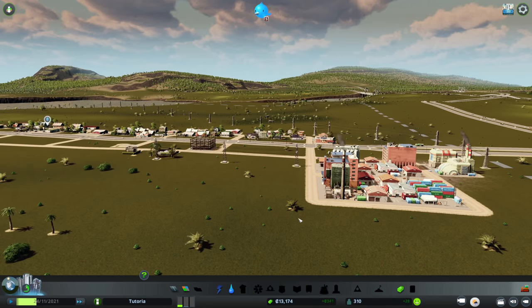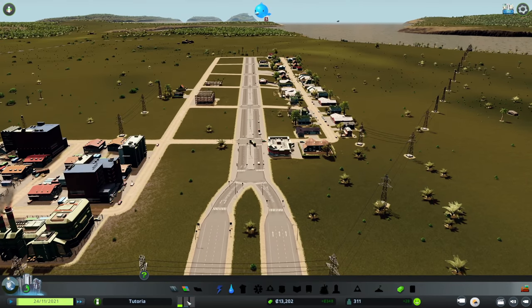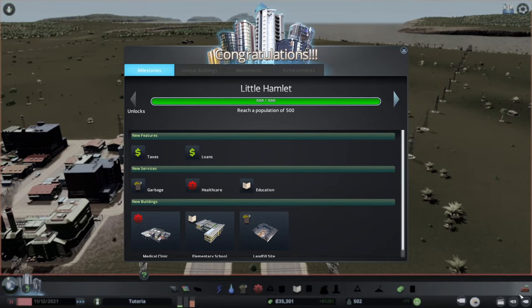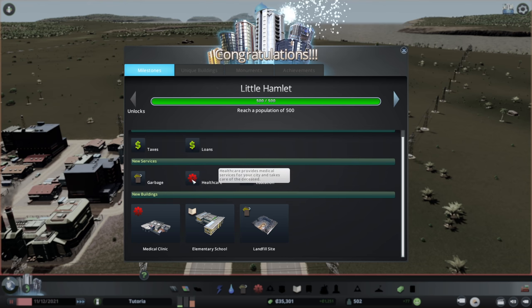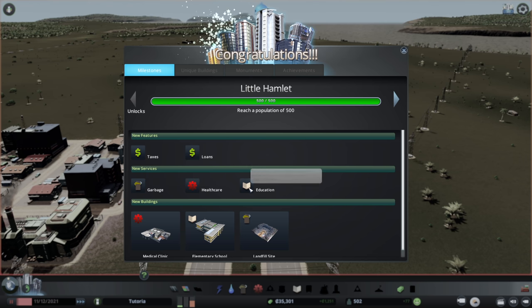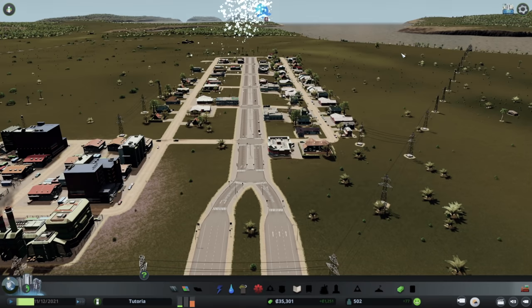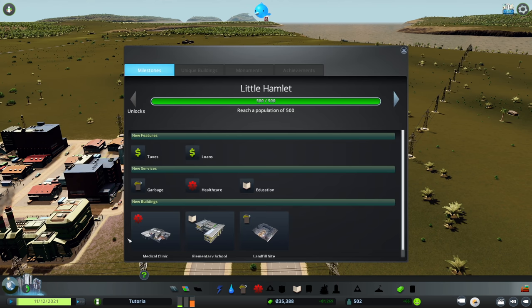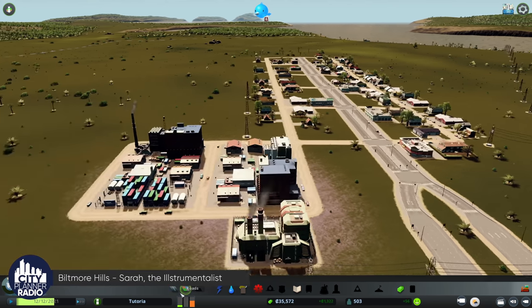In just this short period of time, we already have a city with 300 residents — well on our way to reaching our thresholds. We've reached Little Hamlet, which opens up a number of opportunities and responsibilities. We now have the ability to increase or decrease taxes and take out loans. We also have new required services: garbage, healthcare, and education. The game slows down and gives us some bonus money to help us along.